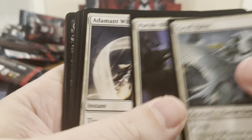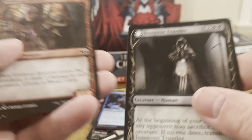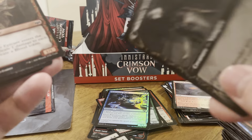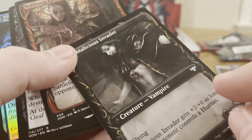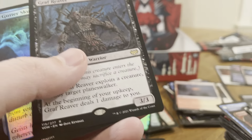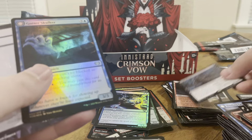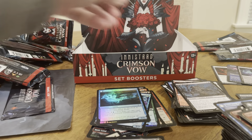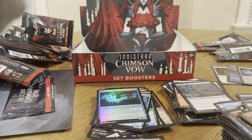Three packs left — the last three packs and then we got a box topper. All right, commons, uncommons, common, uncommon, uncommon. I like this art actually — Instant Traveler — that's a nice art card. Epicure. And now we got the Gravebreaker — this guy stinks, don't waste your time. Nobody's a rare, he should be an uncommon. Gravebreaker. Oldrick.